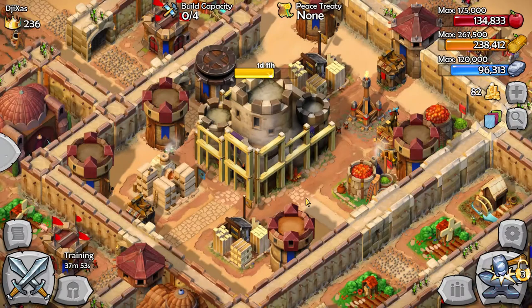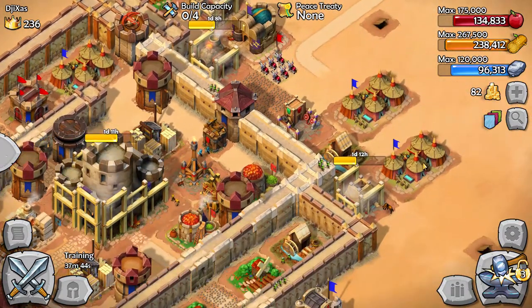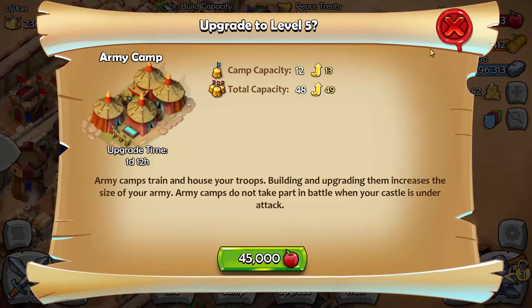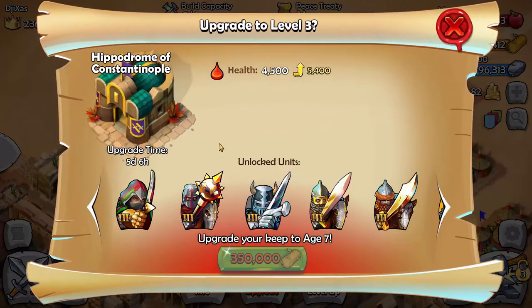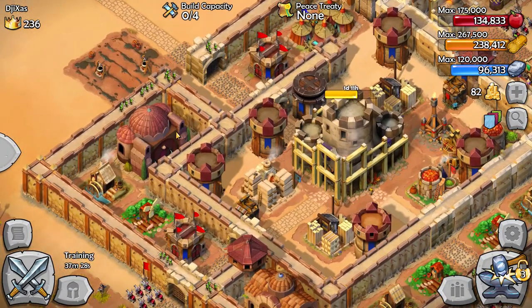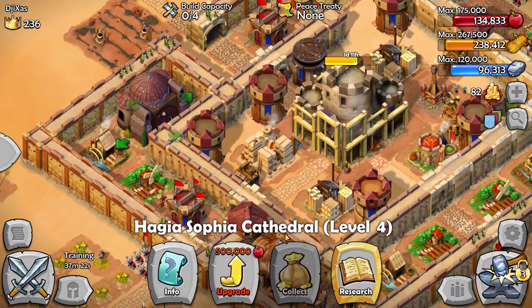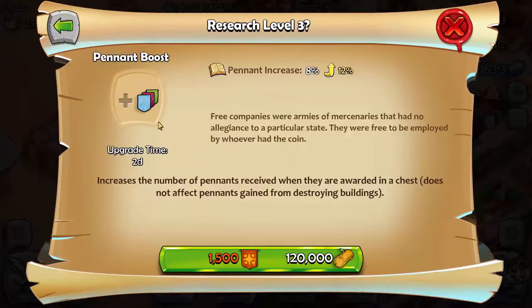I will probably raid him once my army finishes training. The game is pretty addicting, especially in the early stages when building time is like 2 minutes or 30 seconds. As you progress it can take like 4 or 5 days to upgrade a building. For example, upgrading the army camp takes 1 day and 12 hours, and some buildings take 5 days and 6 hours — that's how they get you with the premium currency. But you're not really forced to spend, so you can always sit back and wait.